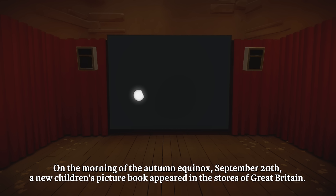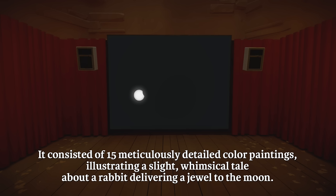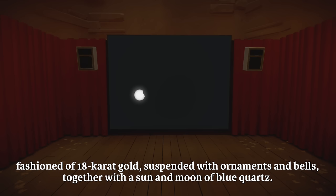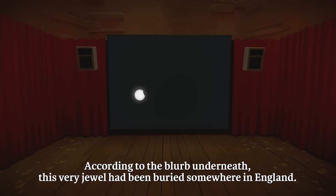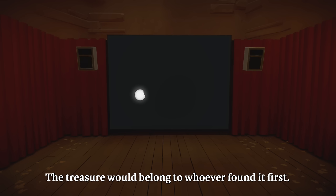On the morning of the autumn equinox, September 20th, a new children's picture book appeared in the stores of Great Britain. This picture book was rather peculiar — it consisted of 15 meticulously detailed color paintings illustrating a whimsical tale about a rabbit delivering a jewel to the moon. On the back jacket was a color photograph of a real jewel shaped like a running rabbit, five inches long, fashioned of 18-carat gold, suspended with ornaments and bells, together with a sun and moon of blue quartz. This very jewel had been buried somewhere in England. The book was called Masquerade.